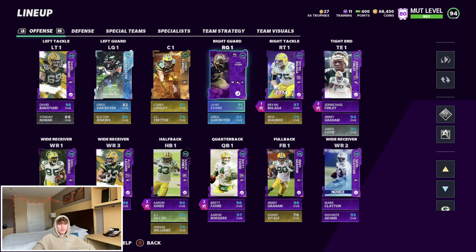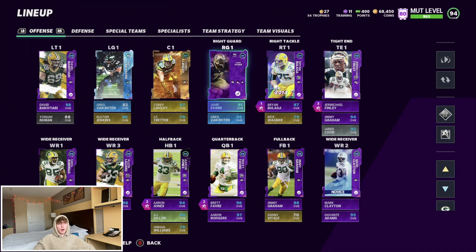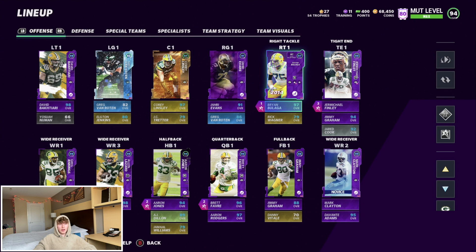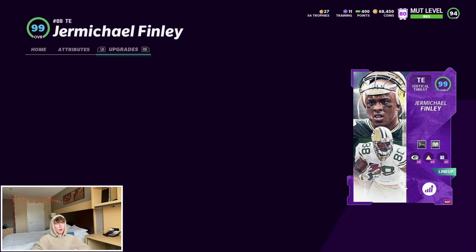He's got 95 pass block finesse, 96 run block, 96 run block power, and 95 run block finesse — just crazy numbers. Even though the O-line is so inconsistent and you can still get dominated by like an 84 overall legend set piece. At right guard we got Elton Jenkins who could definitely get a Legend soon — all-pro, made the Pro Bowl, one of the best linemen in the league this year. He definitely needs an upgrade. Then Brian Bulaga — big upgrade there last week.